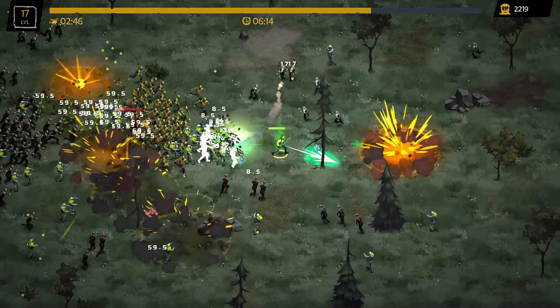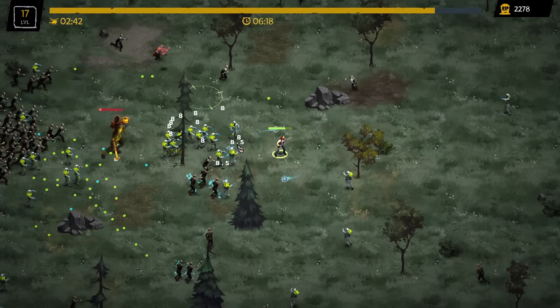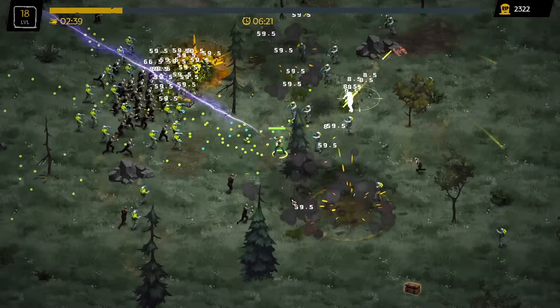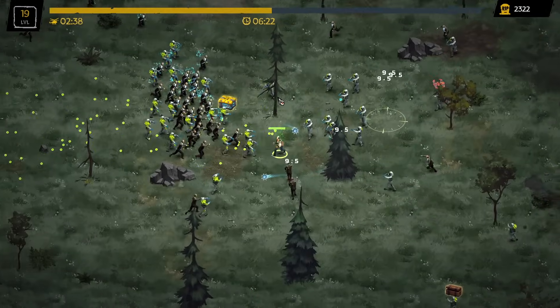These zombies are really tanky — the Frag Grenade isn't even one-shotting them. There we go, we got that boss! First I guess we've got to choose a perk — let's go for increased damage. We got another perk — let's go for more luck.